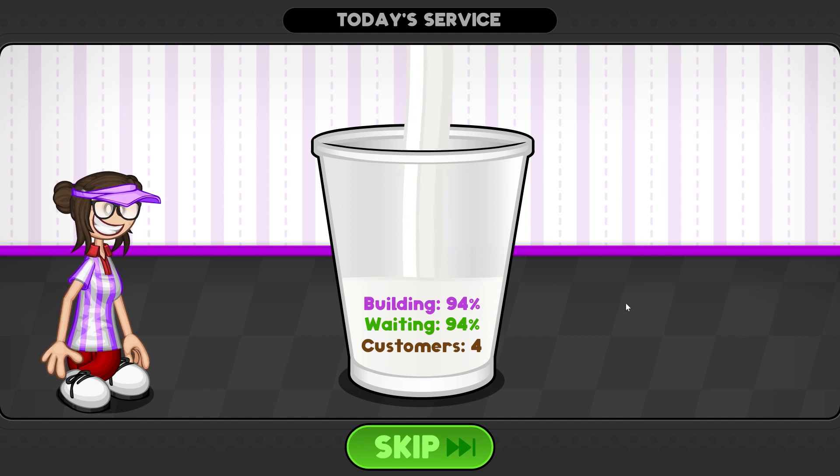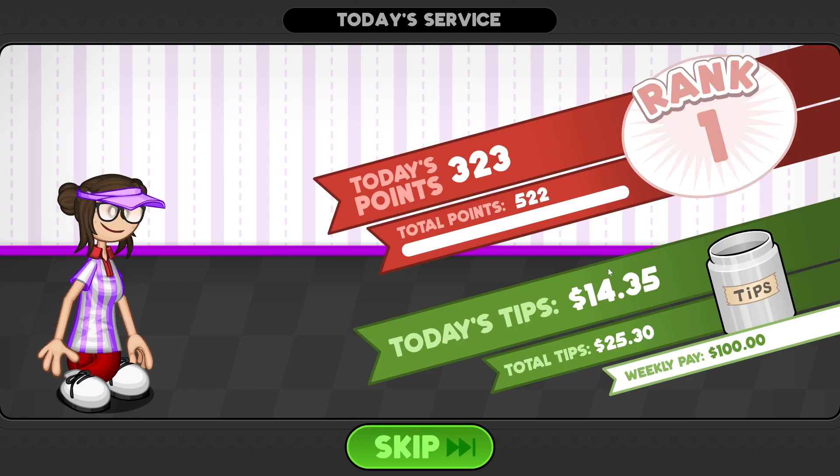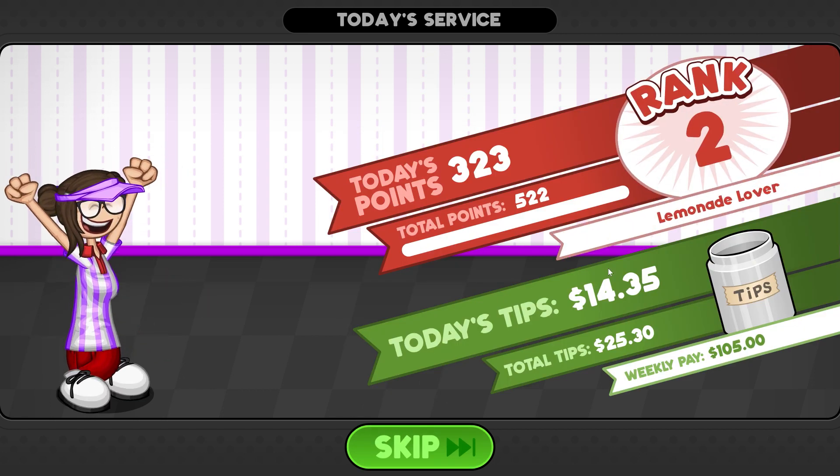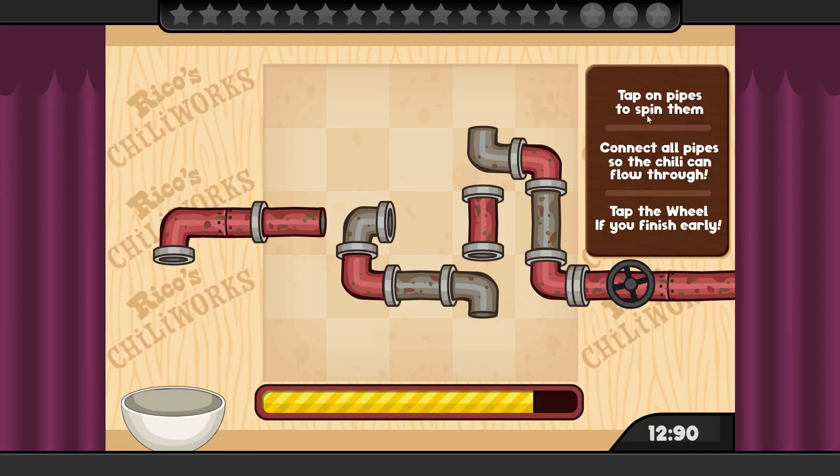Today's service: four customers. My mix-ins were not that great. We're ranked two — yes! Lemonade Lover. Time to play Rico's Chili Works. Tap on pipes to spin them, connect all pipes to the chili and follow through. Tap the wheel if you finish early.